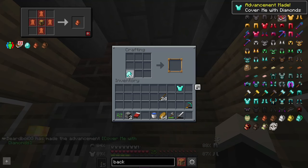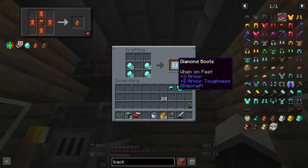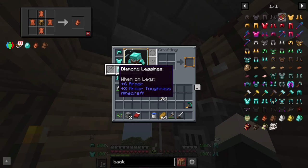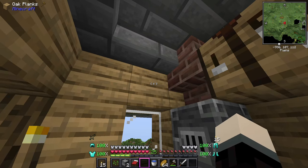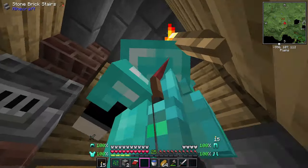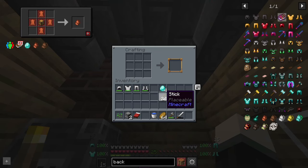Now that we have everything, I'm actually going to upgrade to diamond armor - it's going to look better in the thumbnail. Just joking, for the most part. But we will be upgrading. There we go, fully diamonded out, and it matches with the diamond backpack. I already have a diamond pickaxe so I'm going to upgrade to a diamond sword as well.